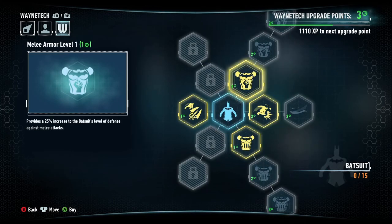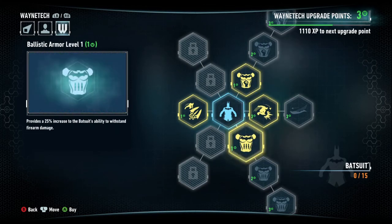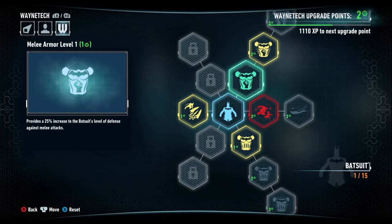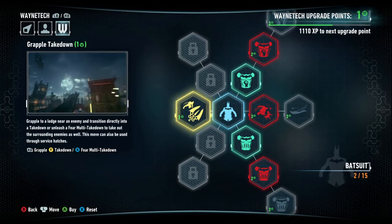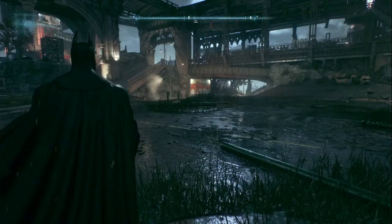I'm going to put it in one of these — against mini attack, fight-on damage. Let me put one point here and one point here to make us stronger. Grapple takedown — the last point I'll save for now to see what would be the better choice.